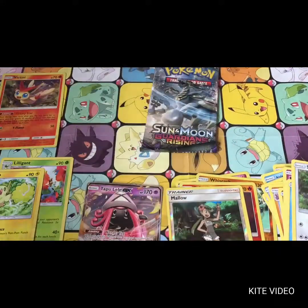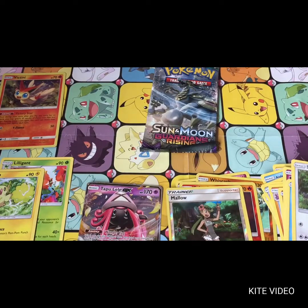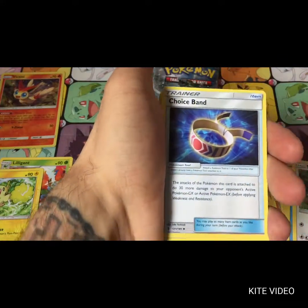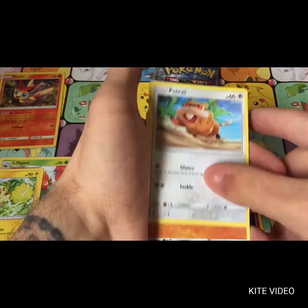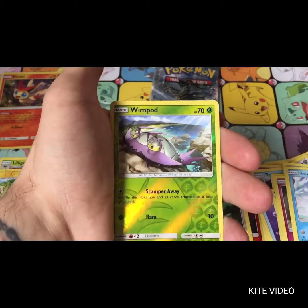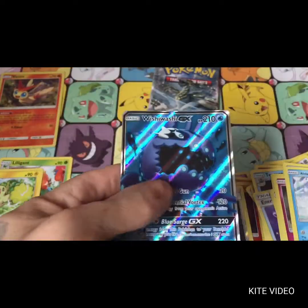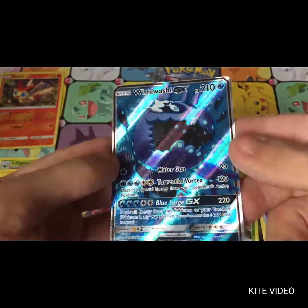Two packs left and so far cannot complain about the pulls. We have Choice Band, Tentacruel, Energy Recycler, Rattata, Gligar, Bellsprout, Comfey, Alolan Sandshrew, Wimpod - and Wishiwashi GX full art! That has just made the episode and the week for me!